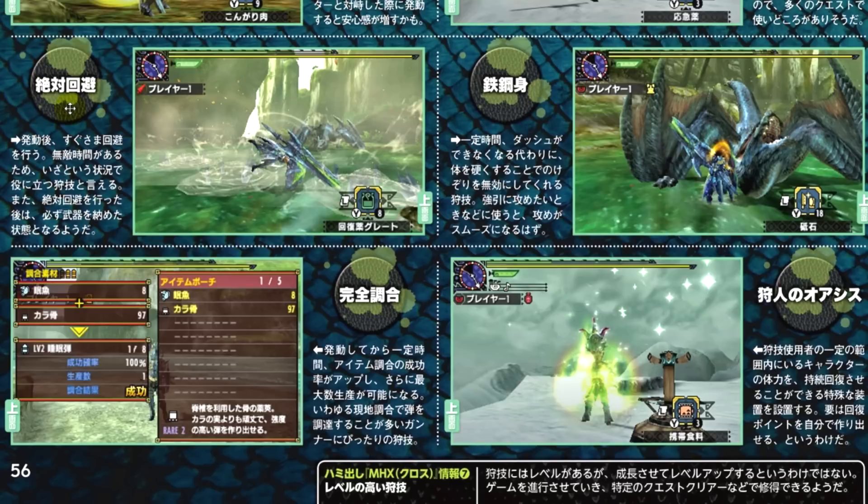This one is called Guaranteed Evasion. With the activation of this Hunter Art, the Hunter performs an emergency evade. It is very useful in emergencies as it provides a period of invincibility. Guaranteed Evasion also sheathes your weapon, so you can go straight into a run if you would like to.